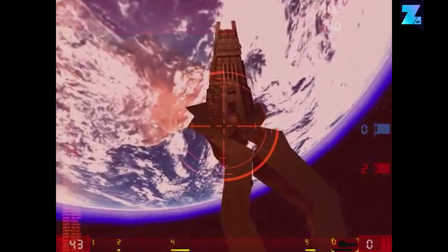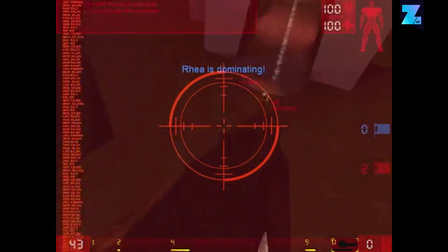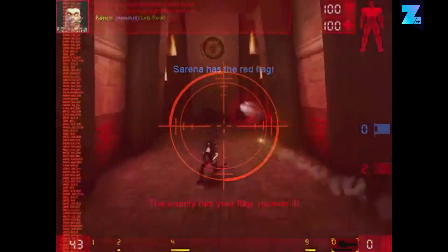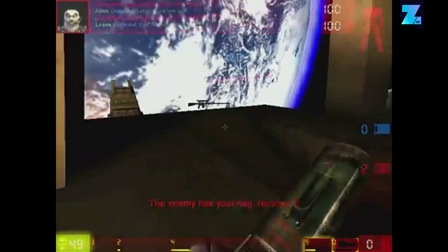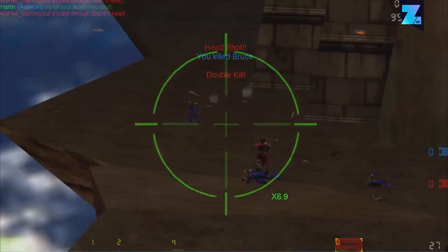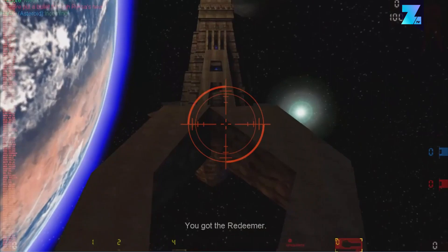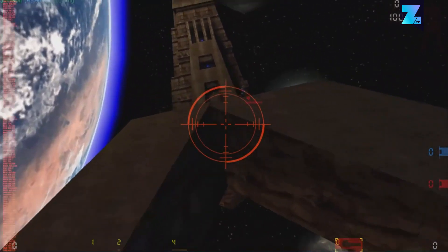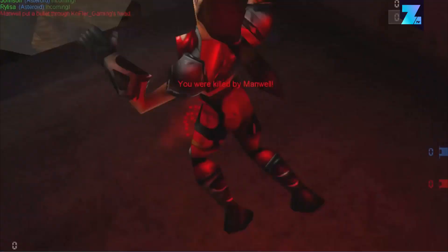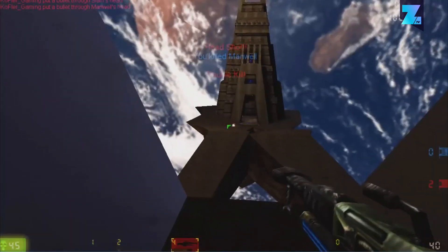Unreal Tournament took competitive shooting out of claustrophobic corridors with Facing Worlds. The Earth and Moon gave this map an epic feel, and it was damn fun to play too. It was great to snipe people from the top of one of the towers, and we loved getting the Redeemer and blowing everyone to bits. A truly beautiful Capture the Flag map, and a landmark moment for online shooters.